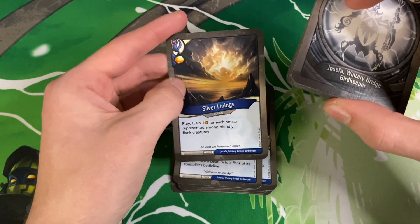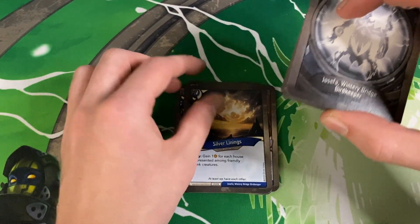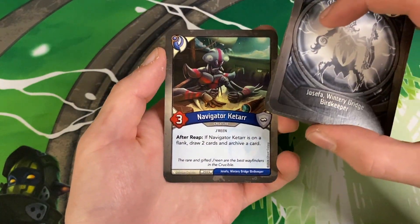Double Bosun Kareen. Silver Linings — this is a pretty sick card. Gain one aember for each house represented among friendly flank creatures. And there we go — Navigator Qatar: after reap, if he's on a flank, draw two cards and archive a card.